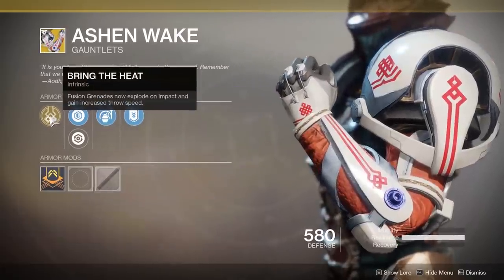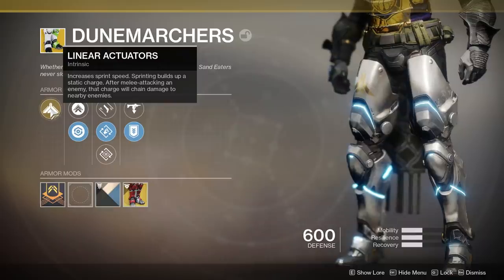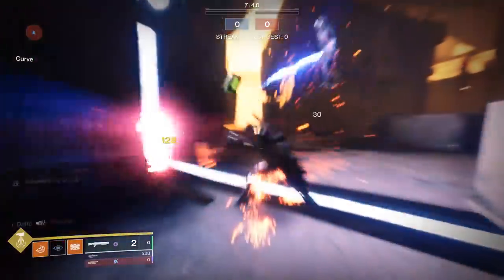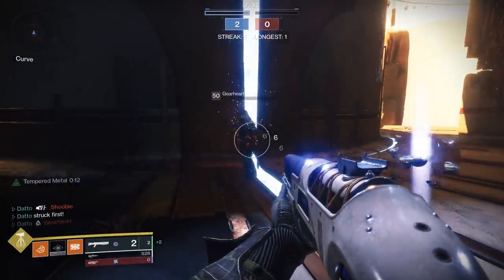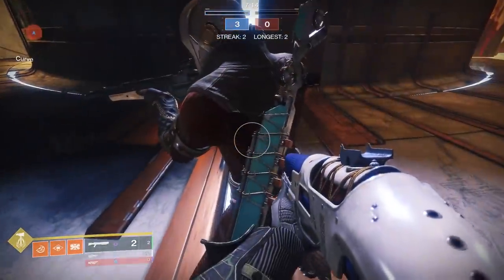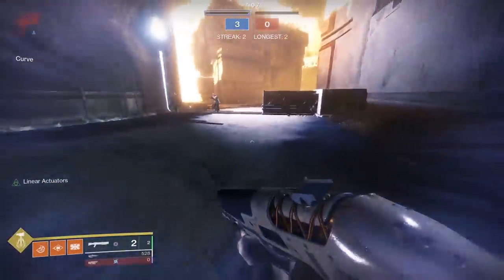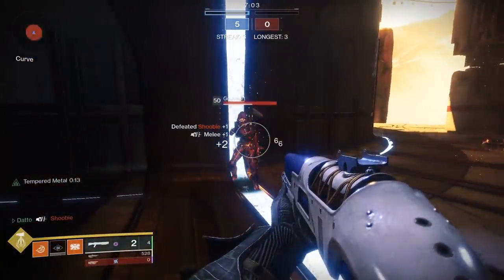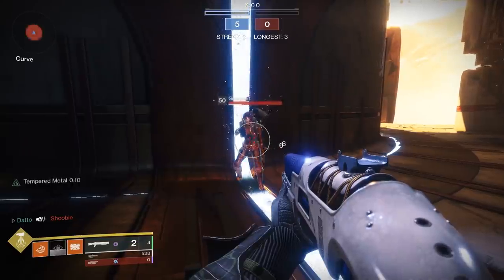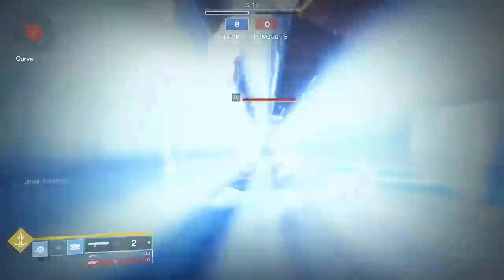However, hear me out: Dune Marchers. These give a similar result to Feedback Fence when running into a crowd of enemies, minus the need for someone to melee attack you back. You Hammerstrike a group of tightly clustered people, Dune Marchers will proc the AoE assuming you were sprinting long enough, and if anyone gets hit by the Melting Point effect, they will die to the Dune Marcher AoE. The only problem is this effect only works if you shoulder charge on the ground, because keeping speed in the air does not count as sprinting. Is it better than One Eyed Mask? No. But compared to Feedback Fence it's pretty close, though the inability to shoulder charge in midair and have it proc is a bit of a turnoff.